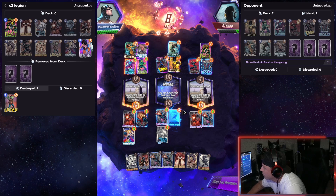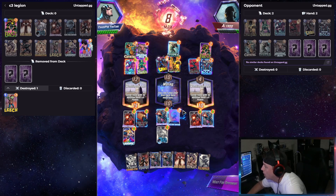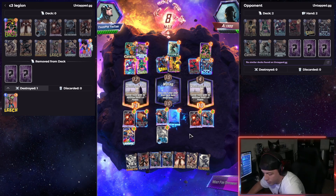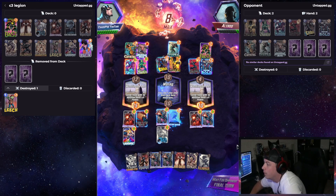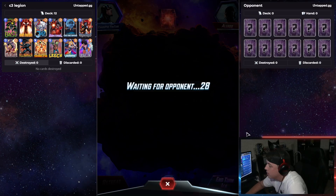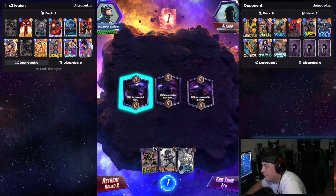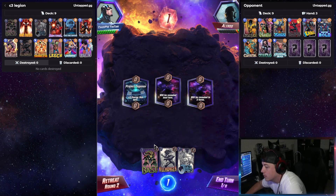Balance change made him more consistent. Oh yeah, yeah, yeah. Maybe you actually have to work for it now. Easy W, easy. He has a lot of 1-costs. Oh, this is great, I like this.